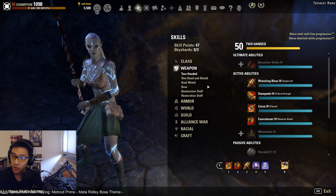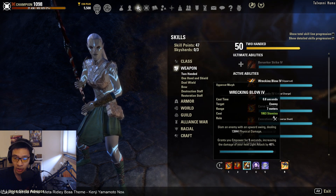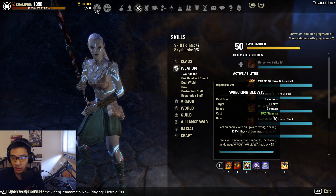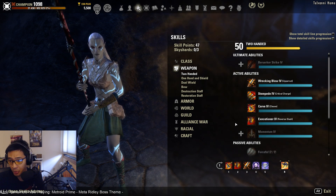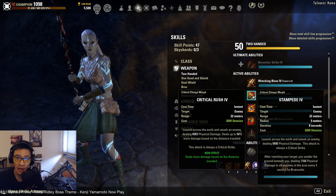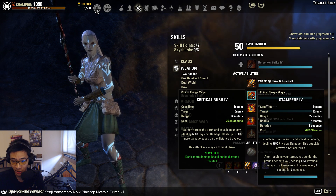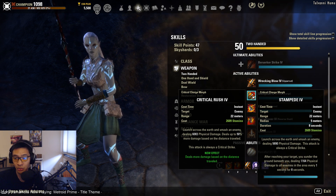Under the two-handed line: for Wrecking Blow, I found that using it down to around 33 to 25 percent of the boss's health gives you the best DPS bonus, then you swap over to Executioner. I do want to point out that Stampede combined with a vMA battle axe greatword is one potential option, but it did not perform quite as well, so I don't personally recommend it — though it is an option if you want to run it.